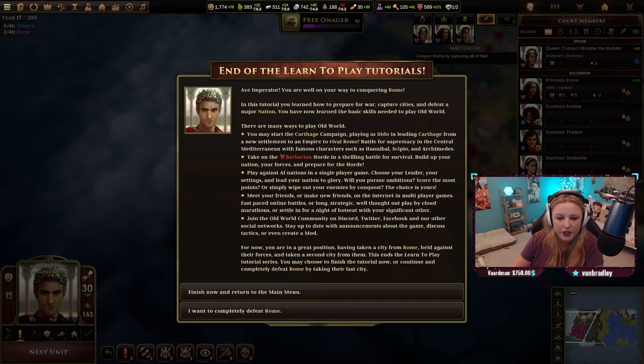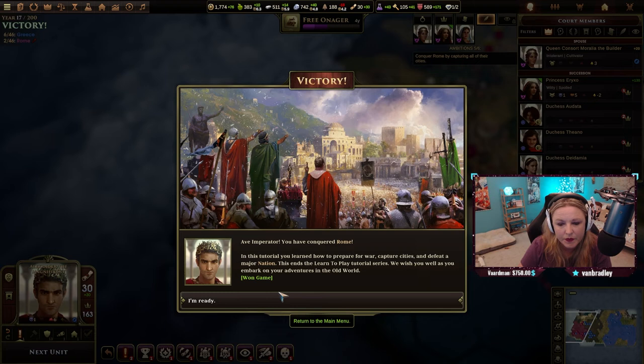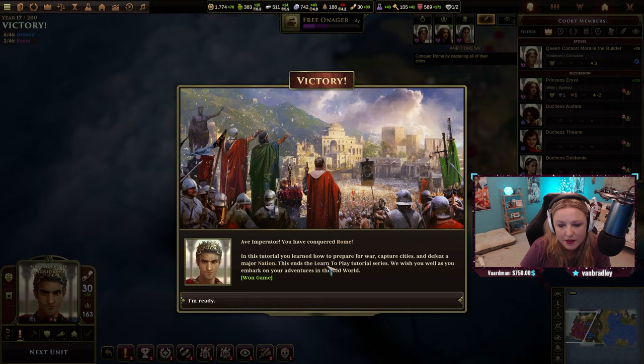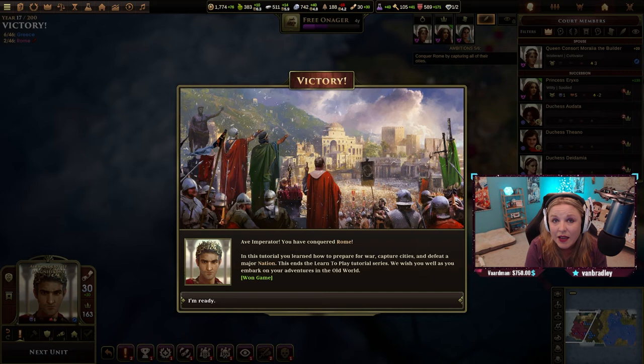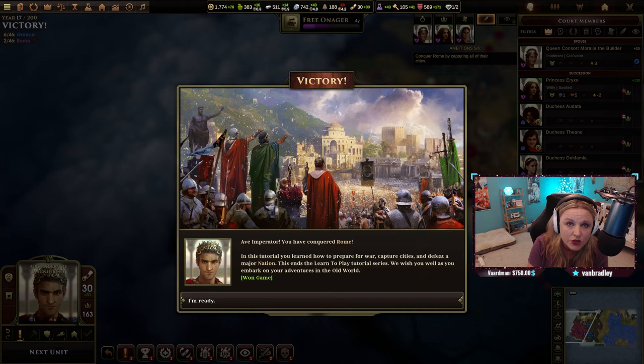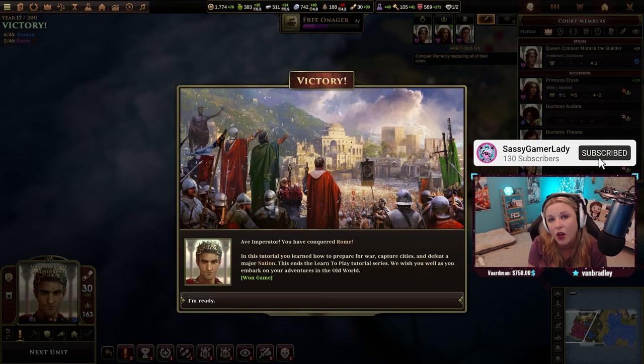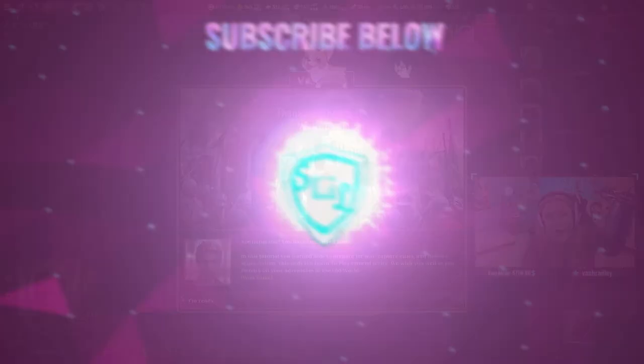Finish now and return to the main menu. I want to completely defeat Rome — I'm ready for something awesome and new. We have conquered Rome in the tutorial. We learned how to prepare for war, capture cities, and defeat a major nation. This ends the learn-to-play tutorial series. I definitely think this game is worth checking out — I'm having a lot of fun. I usually don't like to play Civ past the medieval era, so it's nice to have a game focused on one part of history. In my next video I'll be taking on the Carthage campaign — make sure to hit like and subscribe!